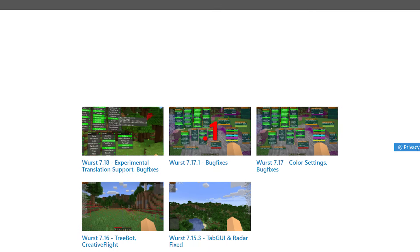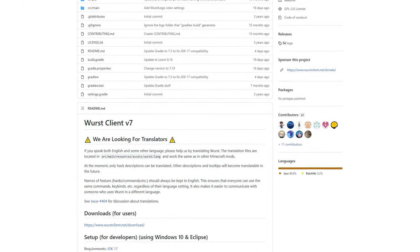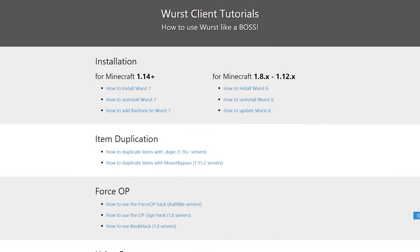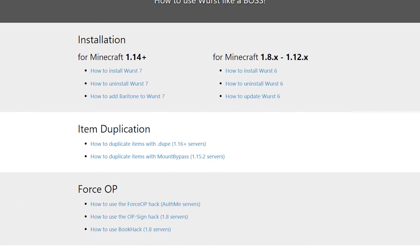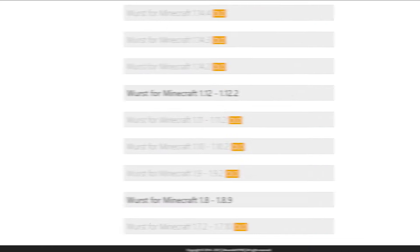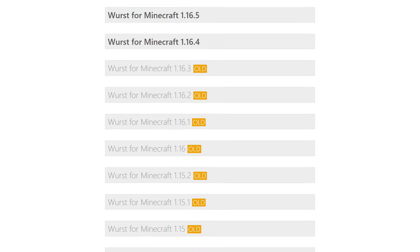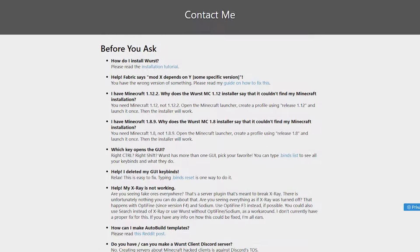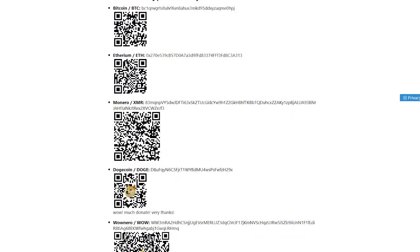Worst is a very well known client that has its own custom website. The project is also open source and they have a public GitHub repository. Let's have a look at their website. I like the layout of the site — there's a lot of information on Worst, both for the 1.17.1 version and for the older versions. There's a download page, a tutorials page, a contact page, a donations page, and a link to their GitHub.